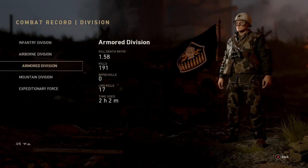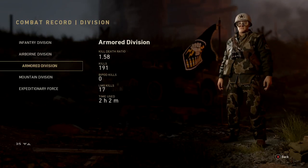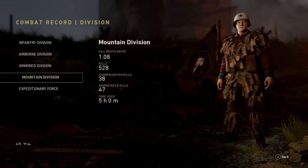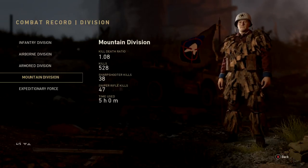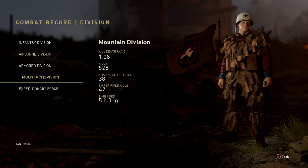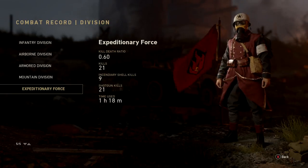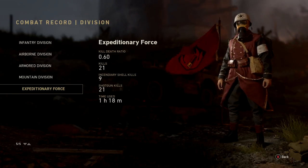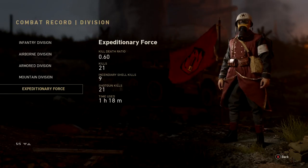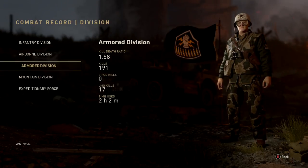Armored division: 1.58 KD, 191 kills, 17 LMG kills, 2 hours 2 minutes played. Mountain division: 1.08 KD, 528 kills, 38 sharpshooter kills, 47 sniper rifle kills, 5 hours played. Expeditionary Force: 0.6 KD — my worst — 21 kills, 9 incendiary shell kills, 21 shotgun kills, 1 hour 18 minutes. I've prestiged Infantry, Airborne, and Mountain; working on Armored now, then Expeditionary.